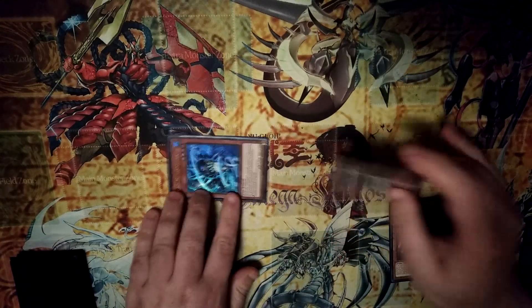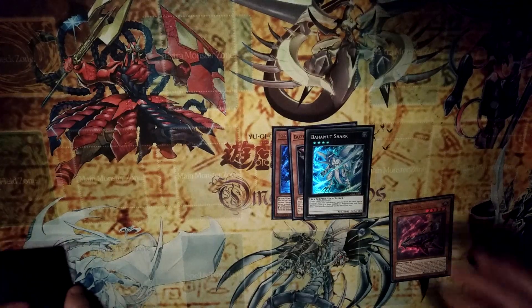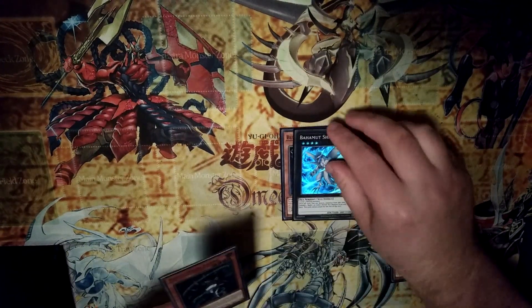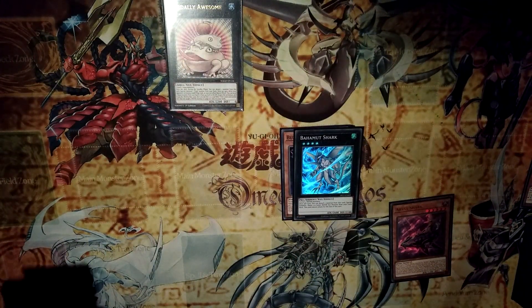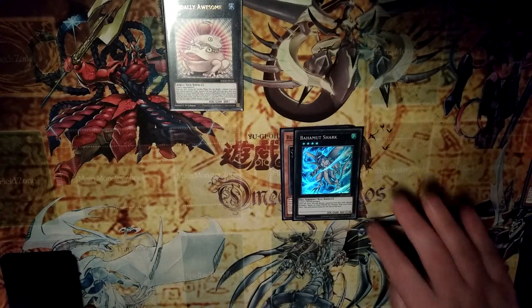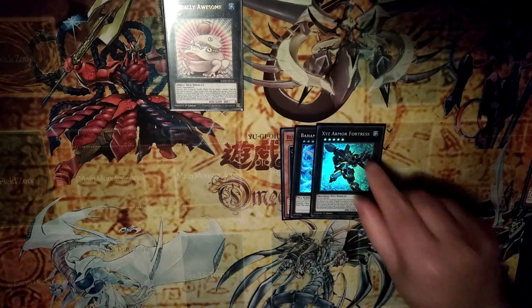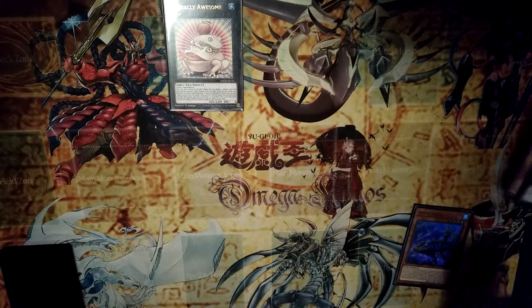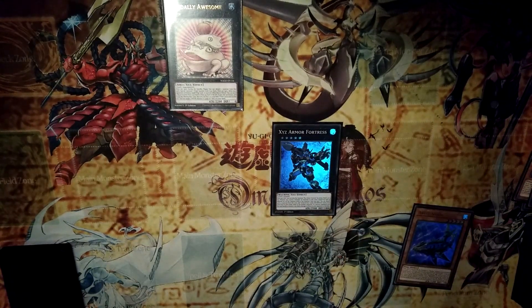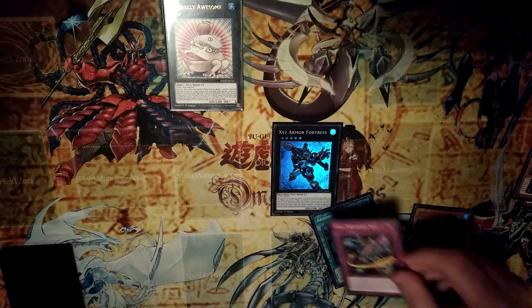Then you're going to access them to Bahamut Shark, using those as materials. Then Xyz change into Xyz Armored Fortress. Then add Armored Xyz to your hand.